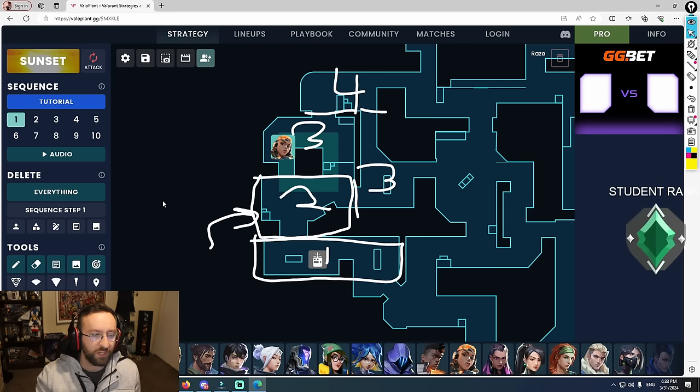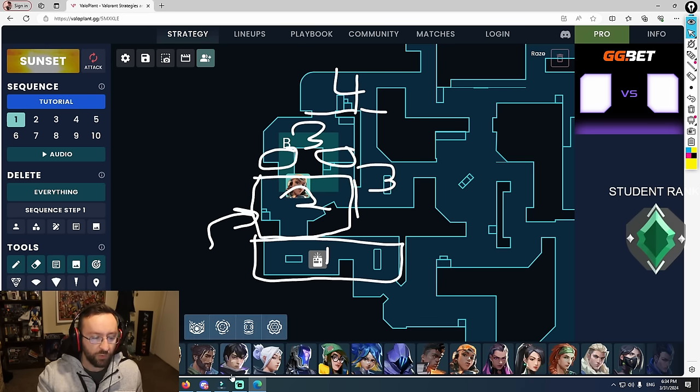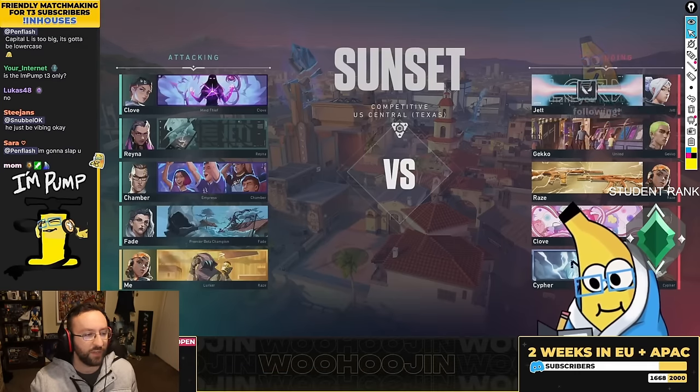What he's going to need to do to adapt his playstyle is single satchel to get control of this area with his entire team, then satchel late for the back end. It's going to be really difficult because you don't have a breach flash, you don't have a Sky flash — no main flash agent to clear this space for you. You have to do it as a team, and market control may be more important than taking back lane control. Comms are going to be very key for entries into these bomb sites.